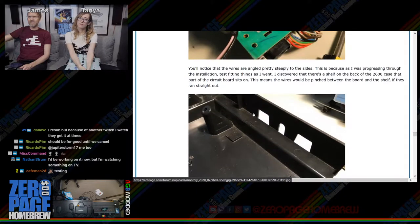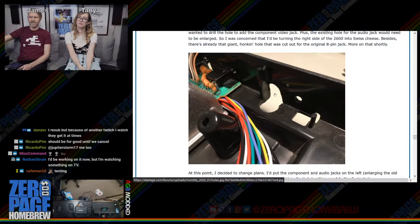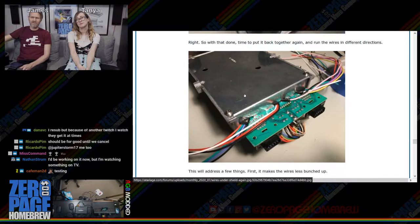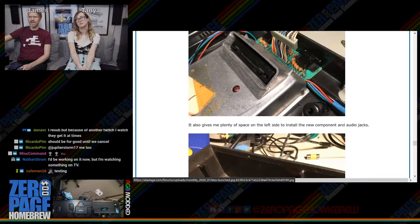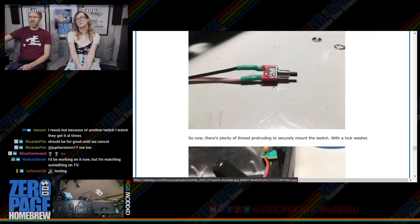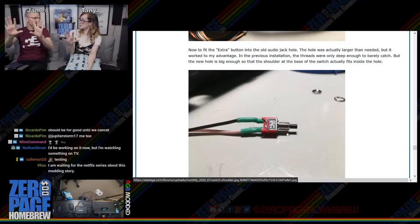He's got the joystick ports and power port back together, and has cut out sections to fit the RGB output — similar to what Darcy and I did. He's cutting away pieces on the RF shield and talking about installing components. There's a pause button wired in — pressing it makes the Atari screen go blank because the 2600 has no frame buffer; it actively draws every frame continuously.